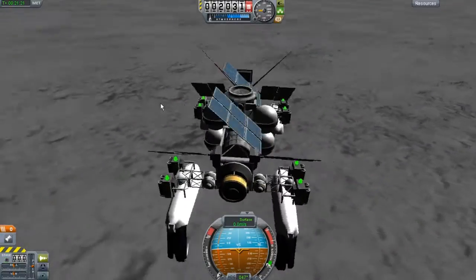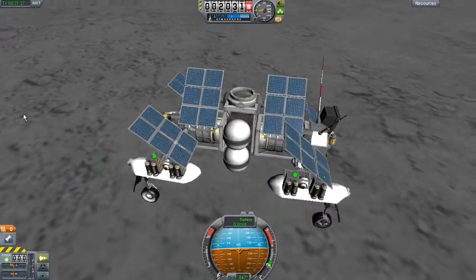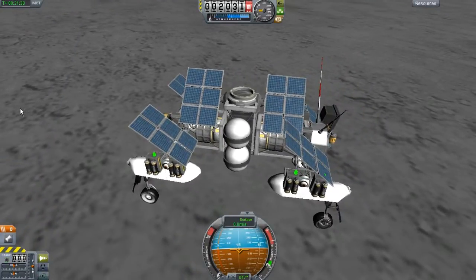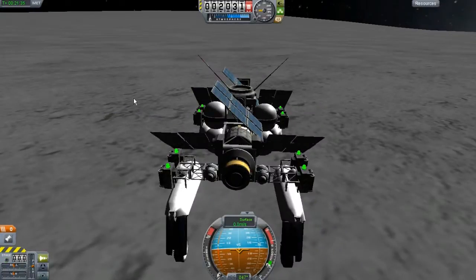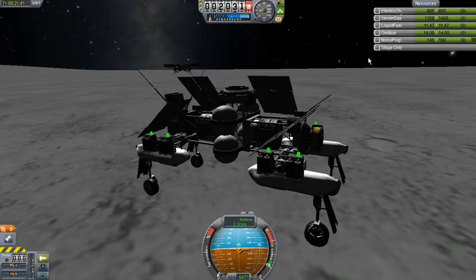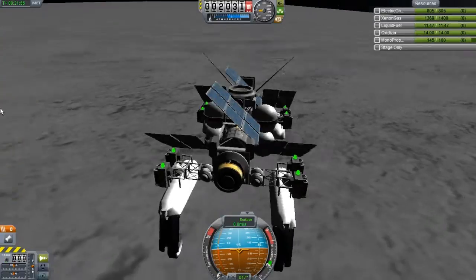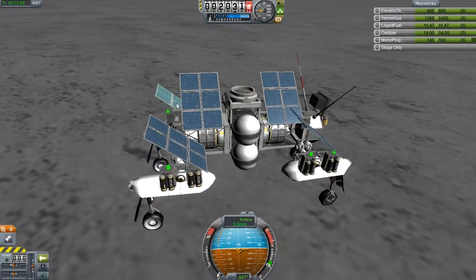The only really bad feature, and I can't really seem to solve this other than just not putting the solar panels away, is that if you put them away, the core itself actually uses the electrical charge. Now, if it brings it down to zero, your rover is basically dead. I would suggest either docking it up with its home when you're done, or just leaving the solar panels out. I don't really know if this game will just close the panels on ya.